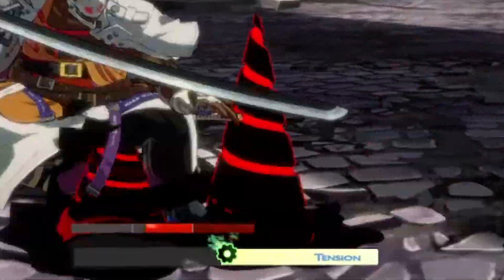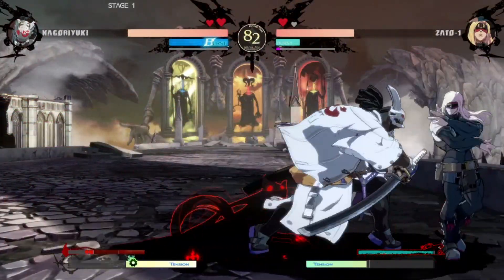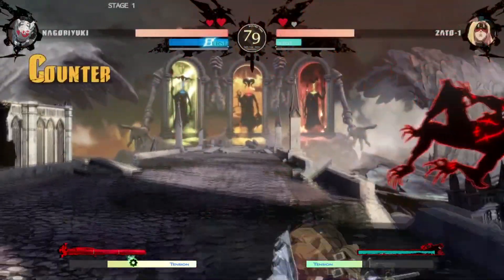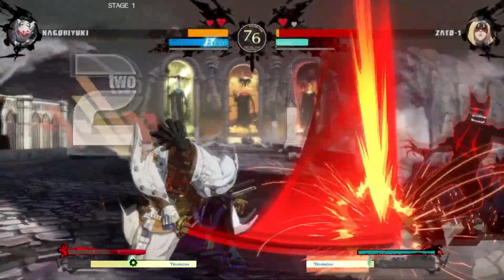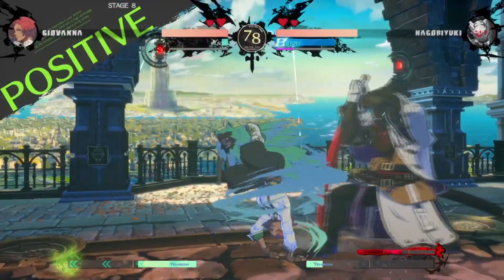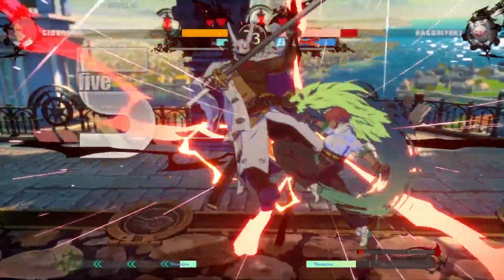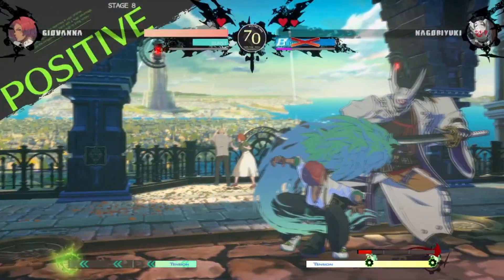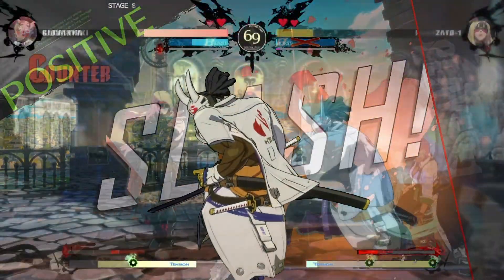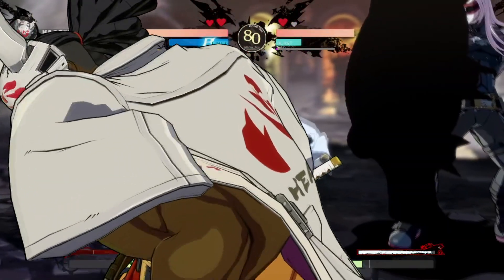Every special move Nagor uses causes his blood gauge to rise. The more full the blood gauge is, the longer Nagor's normals are. Once his blood gauge is completely full, he enters Blood Rage, where he is no longer able to do any special moves, his normals become extremely long, and he loses health until his blood gauge is empty. This effectively puts the player into the mind of Nagor — you're able to use these extremely powerful moves, however you have to forcefully show some restraint, as using them too much will probably cost you the entire game. You have to walk the fine line, using this gift to defeat your foes, but not abusing it, as you may fall to greed and do harm to yourself.